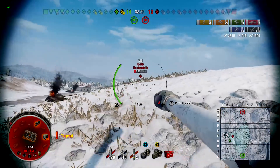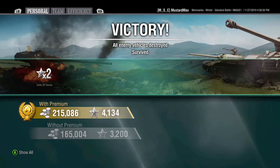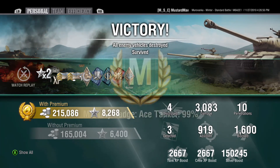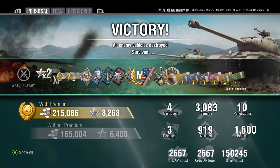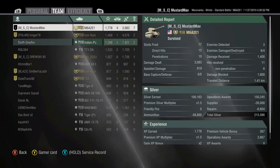We shut the Defender down, take out the Pershing, and what looked like a sad game went from 400 damage to 2800 then 3000 damage and a victory! I didn't think we were going to pull that out. Had I hit my shots early it probably wouldn't have been that close, but that's RNG. Thank god for the Indian Panzer keeping the Defender busy. Final stats: 3000 damage, 900 assisted, 1600 blocked, Ace Tanker, Steel Wall. Make sure you like, share, subscribe, and I'll catch you in the next video.